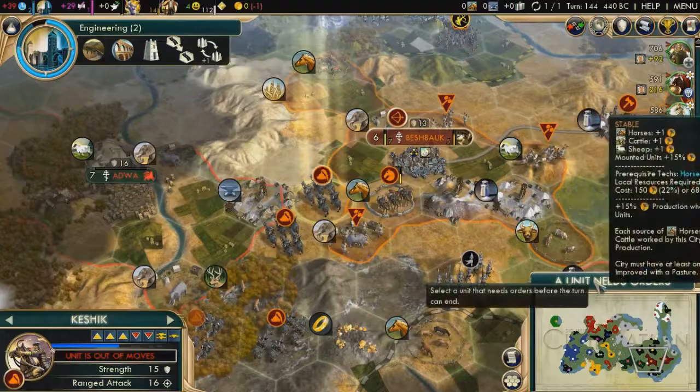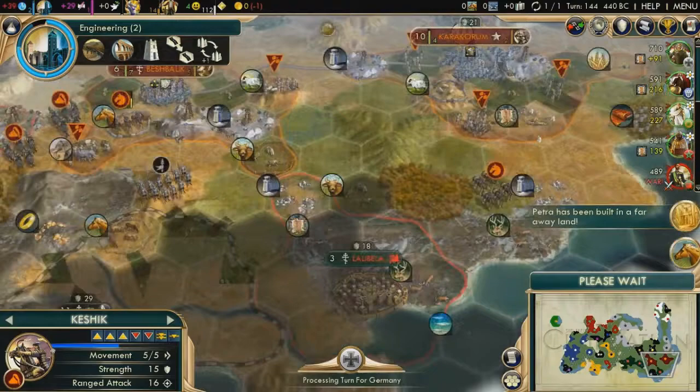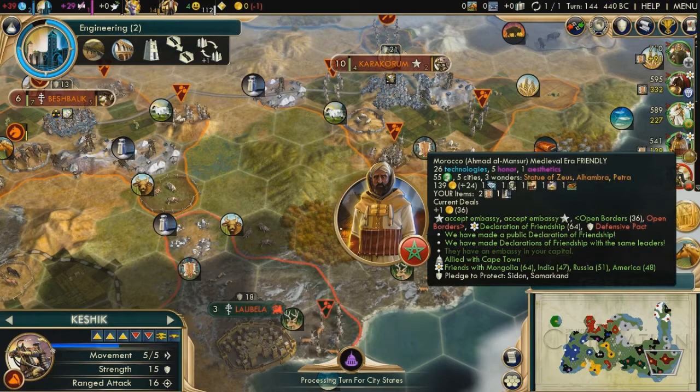Hello everyone and welcome to my guide to win with the Mongols and get a domination victory as easily as possible. The easiest way to get a domination victory in Civilization V is to play on a Pangea map with the Mongols on epic speed.